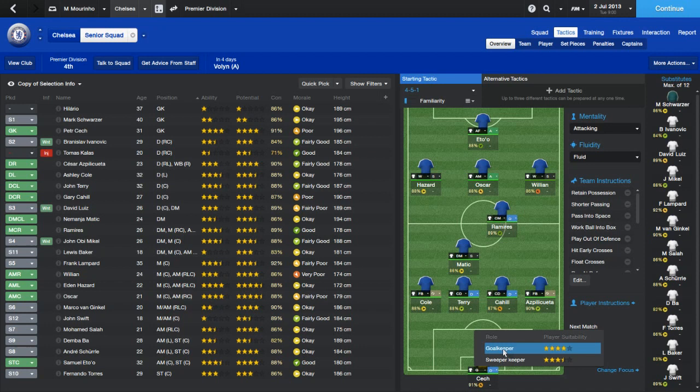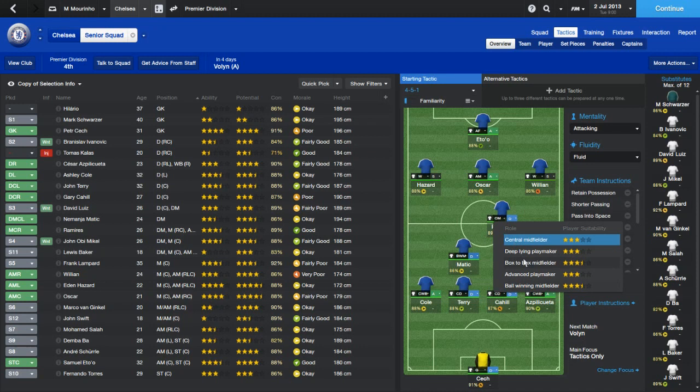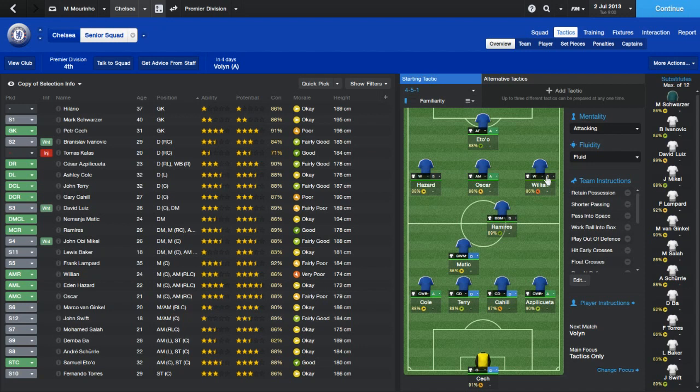Peter Cech is obviously going to be a goalkeeper, not a sweeper keeper - to be a sweeper keeper you need to be quick, like Lloris. With Ashley Cole I'm going to go with complete wing back. John Terry will be a central defender on defend. Cahill will also be better at central defense. Azpilicueta I'm going to go with complete wing back on attack, same as Ashley Cole. Matic will definitely be a ball-winning midfielder on defend.